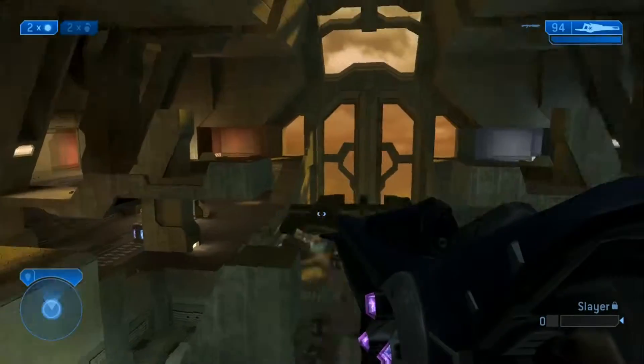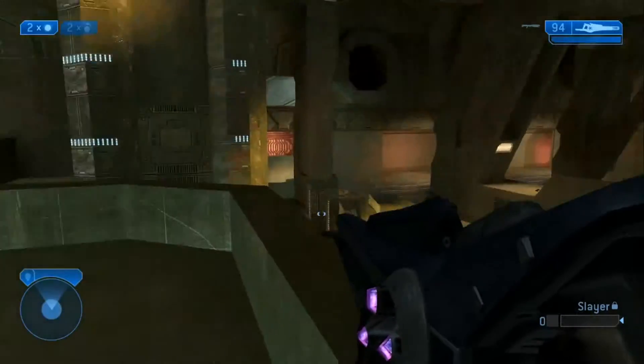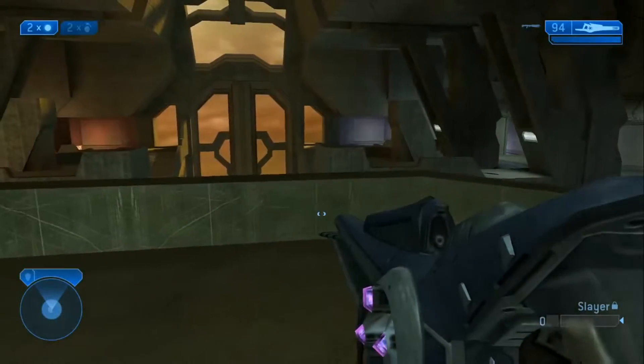So you've got the bridge that connects, BRs on both sides of the map, shotguns on both sides of the map, needlers, plasma pistols. Shotgun down here, beam rifle up here, overshield down there.